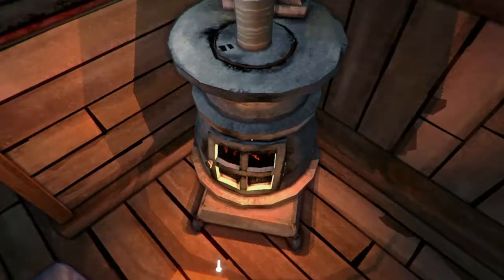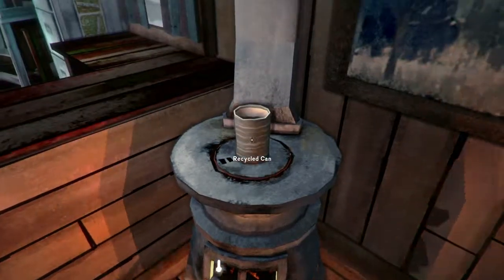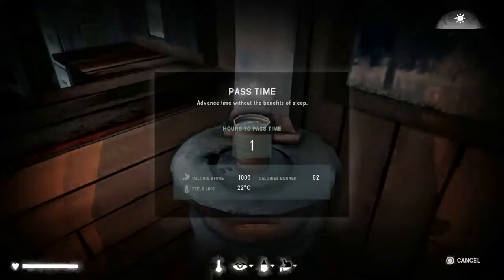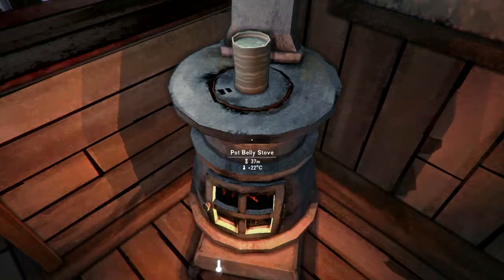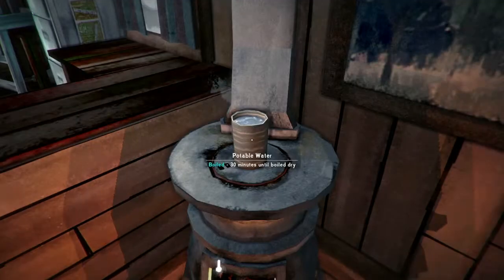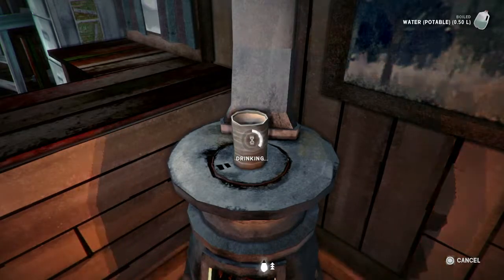The tin's on the fire and we treat it exactly the same way as the cooking pot. Let's check the stove — we've got 58 minutes worth of fuel. For the can, the maximum is half a litre. So we press X to cook. Let's pass the time. We've got 90 minutes on the cook, 37 on the stove. Let's pass the time and drink it this time.